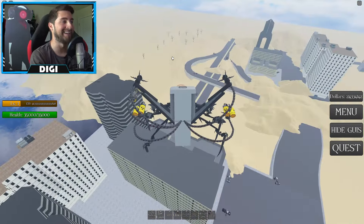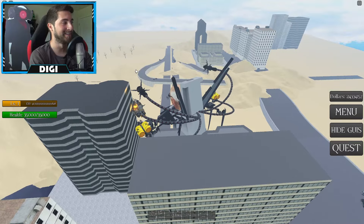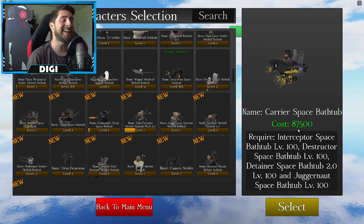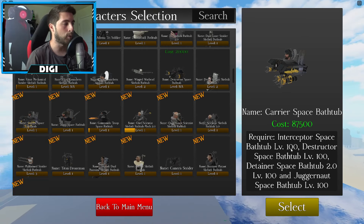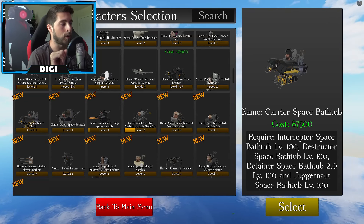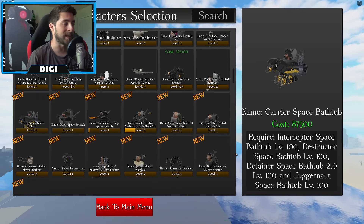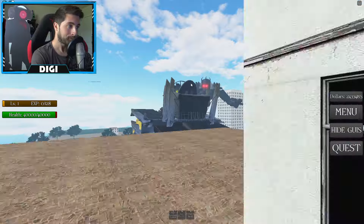Where am I? Why am I in the wasteland? Anyway, let's go ahead and check out the big one — the carrier. This one costs 87,500 but you need the interceptor at level 100, the destructor at level 100, the detainer 2.0 at level 100, and the juggernaut astro toilet at level 100 to unlock it.